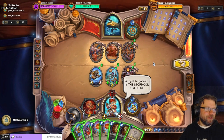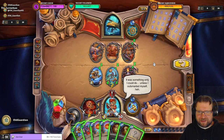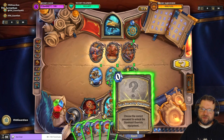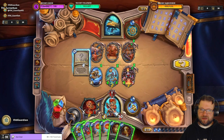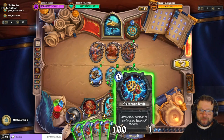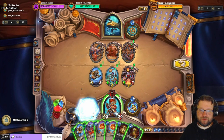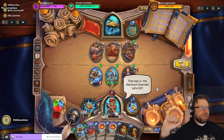Alright, the Storm Coil Override. Choose the correct password to unlock the Storm Coil Override equipment. Isn't Ini a 5-mana 4-4? There was a hint — Ini is a 5-mana 4-4.